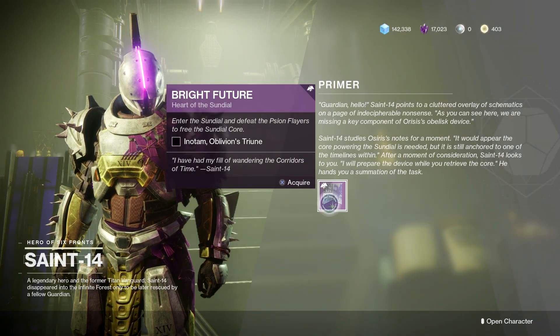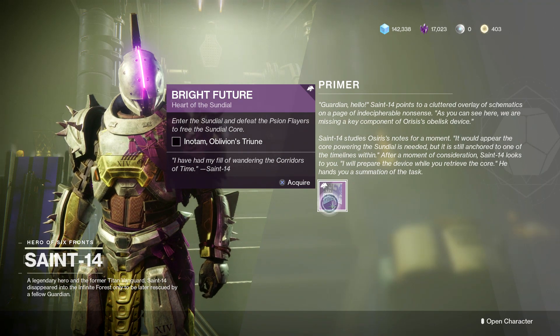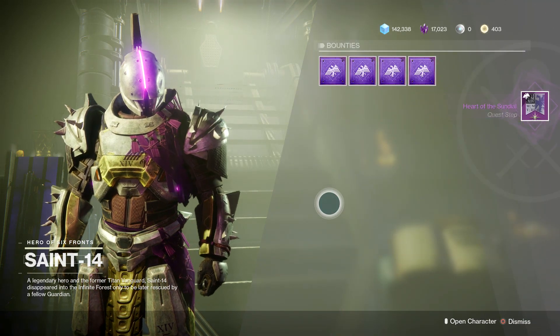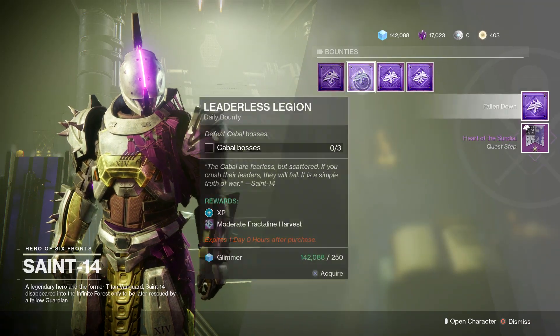Hello everyone and welcome back to another video for Destiny 2 Season of the Dawn. Today we'll be going over the Bright Future bounty which you can obtain from Saint-14 during the reset. This bounty is quite easy and will introduce us to the Imperium Foundation, so go ahead and pick it up.